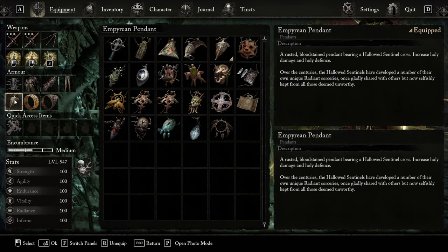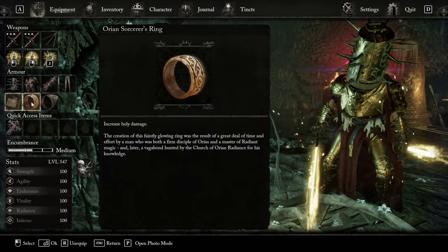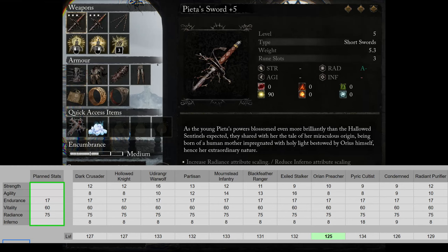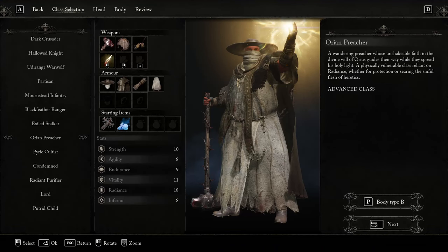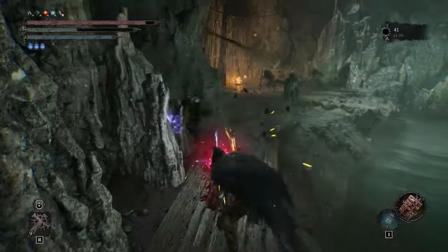We have the Empyrean Pendant or the Hollow Triptych, depending on if you want more poise damage or more overall damage. For the rings, we have Grayson's Ring and the Aurion Sorcerer's Ring. For the stats, we have 17 Endurance, 60 Vitality, and 75 Radiance, and that's going to give us level 125. For the starting class, we want to choose the Aurion Preacher, which is the pure Faith starting class.